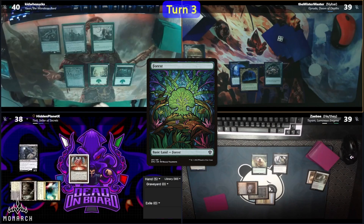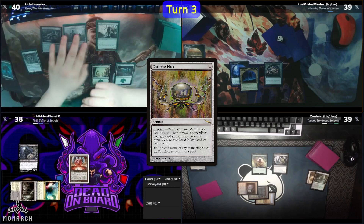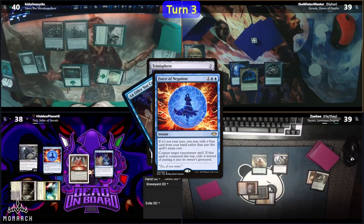Kid casts a Chrome Mox — there was a lot of decision-making around it. Then for 3, he casts a Trinisphere. Nybar and Zae both let it resolve, but Hidden thinks he cares about it, as he casts a Force of Negation, exiling an Offer You Can't Refuse to counterspell the spell. Kid ends his turn with combat, sending his Shepherd at Hidden, who takes the hit.